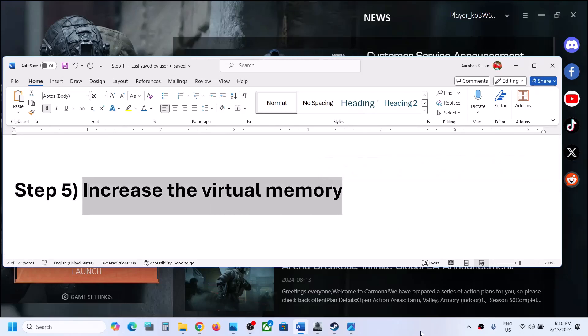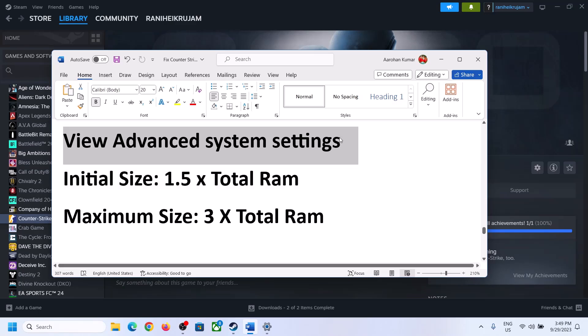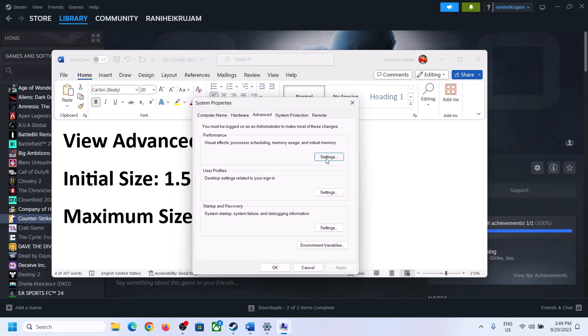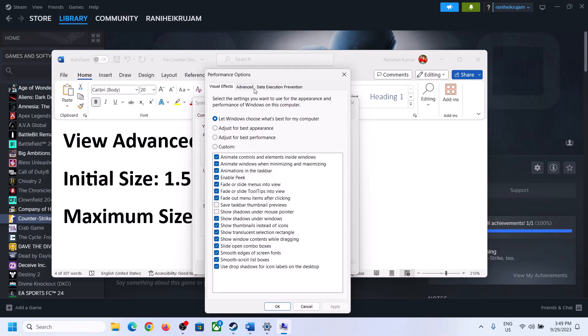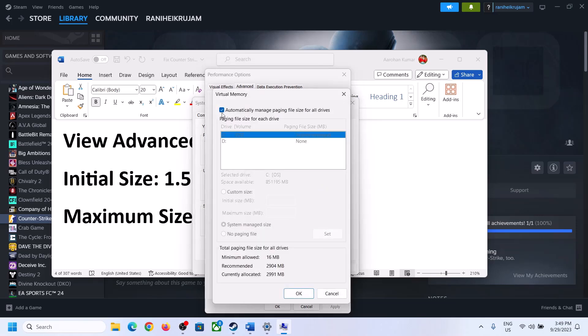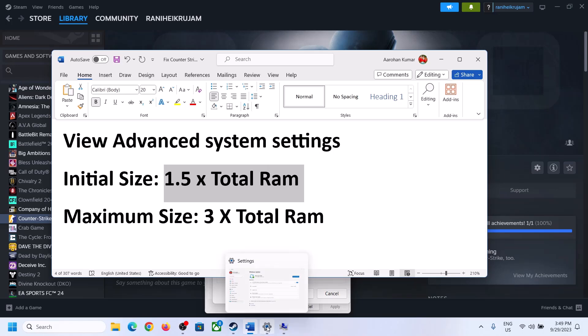The next step is to increase virtual memory. Type in View Advanced System Settings in the Windows search box and click on it. Then click on the first Settings button, go to the Advanced tab, and click on Change. Uncheck the box which says Automatically Manage Paging File Size for All Drives, and then select the drive where the game is installed.